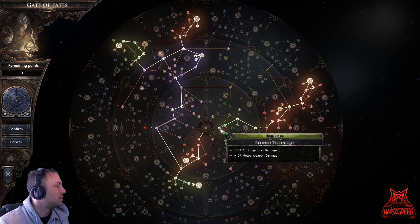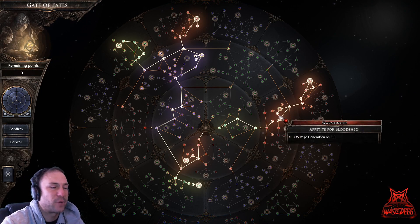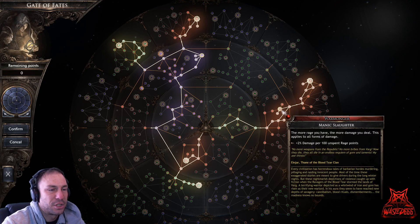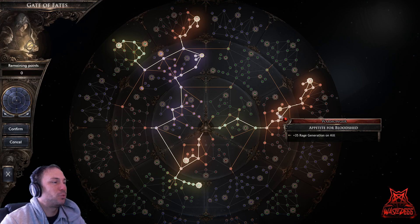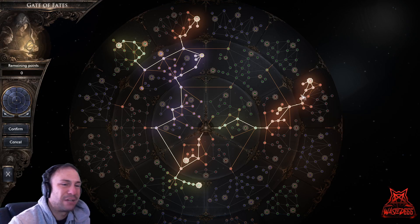Rage is your friend. Go through melee weapon damage nodes — weapon damage, weapon damage, melee weapon damage — to reach the point that gives plus 200 percent damage per 100 unspent rage points, and then plus 35 rage generation on kill. From there, level up a bit more to reach the next really important point.